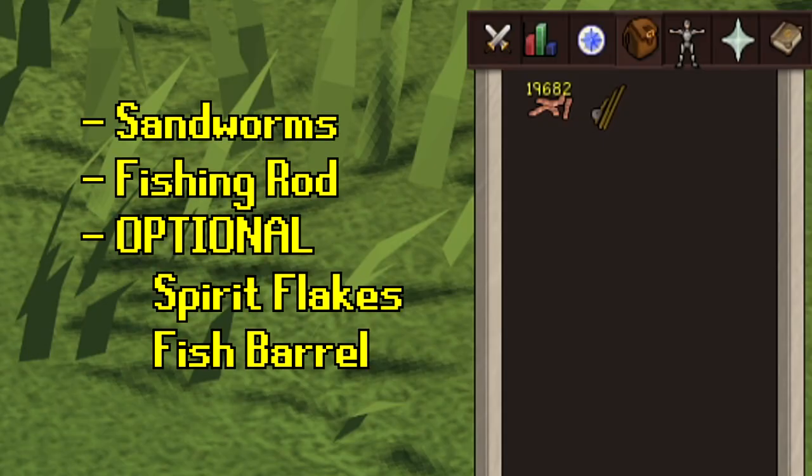For inventory, you just need a fishing rod and the bait — sandworms — and you're good to go. If you have the fish barrel, go for it. You need Spirit Flakes in your inventory if you want the increased yield, and make sure you equip your Rada's Blessing if you have that. My inventory is what I had shown on screen — nothing else. Pretty lazy about it, but by all means if you want to be more efficient, go for it.